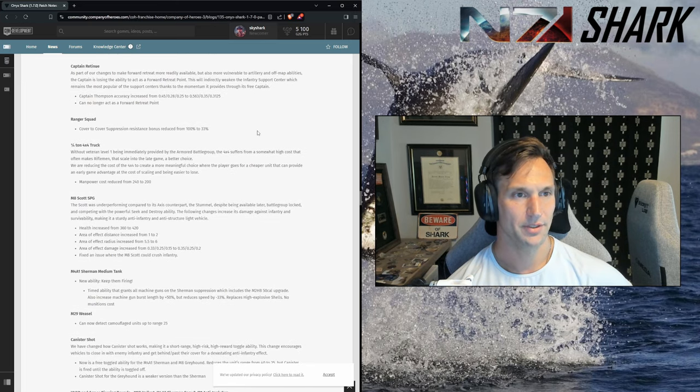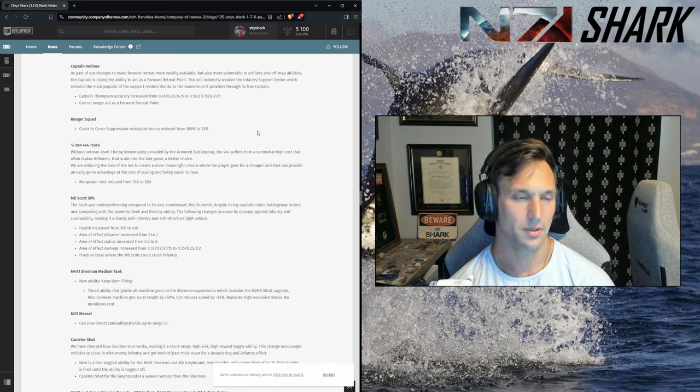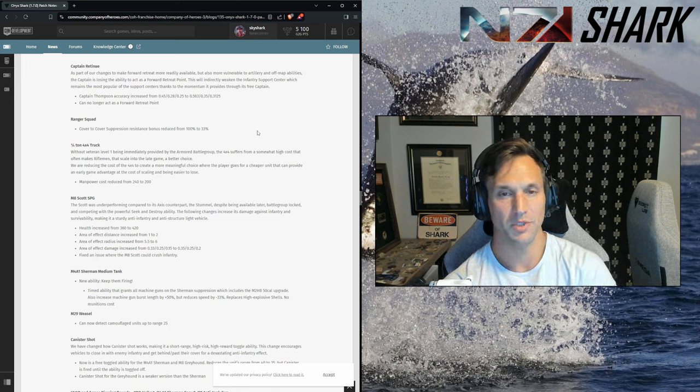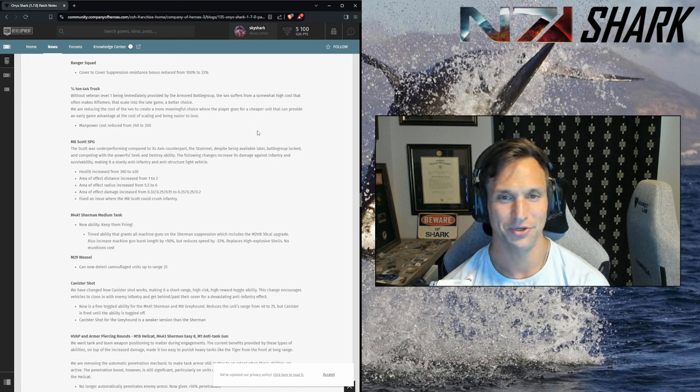Captain retinue can no longer act as a forward retreat point. The Thompson accuracy on the captain has increased, but I think that's almost a moot point — the captain needs to be kept in the rear now. If you're going to use it on the front lines it's got to be a building-to-building situation. No forward retreat actually forces players to use the captain as intended — with the mortar barrage, mark target, flanking maneuver, et cetera. The flanking maneuver is underused by low and mid-level players, and it's really powerful, especially with the increased TTK.